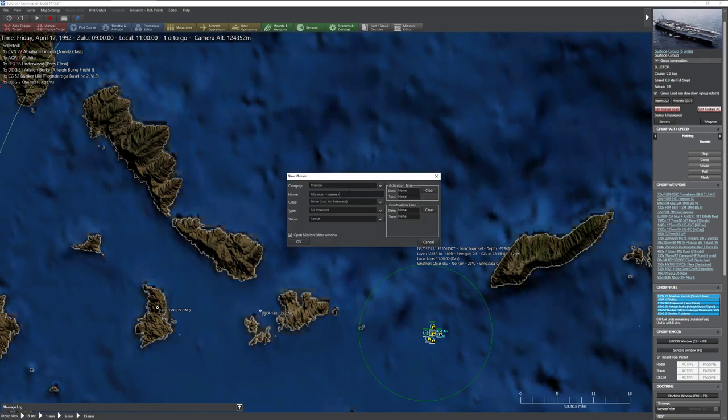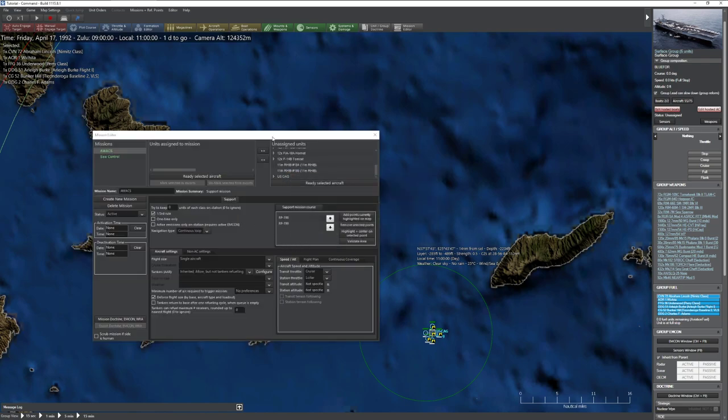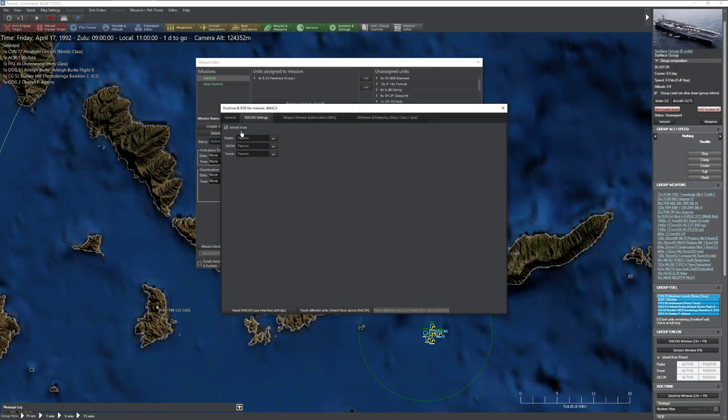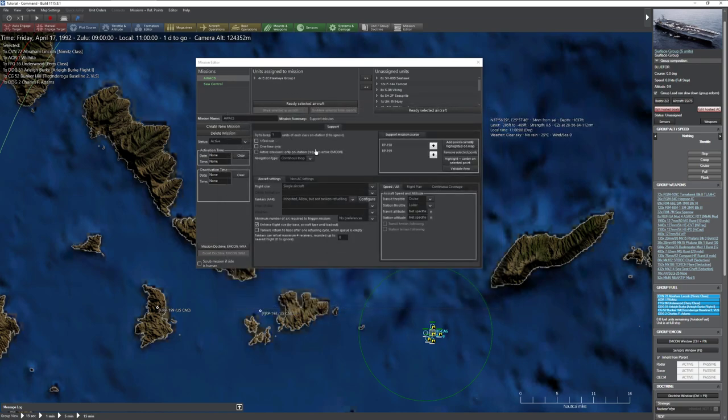I'm going to create the AWACS mission - go ahead and set up a support mission. Notice it's already selected those two reference points. Let's grab our AWACS and set it to one on station at a time. We need to make sure they know to turn their radar when they get there, otherwise they're pretty useless. I'm going to wait for them to get on station before they turn their radars on - that way I can put their station over here to confuse our opponents. Making sure they get there quick and at max altitude.